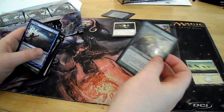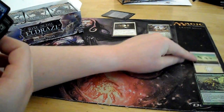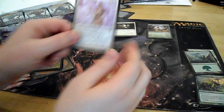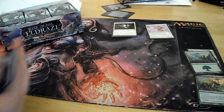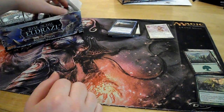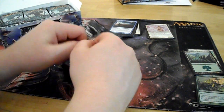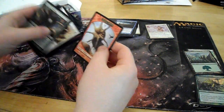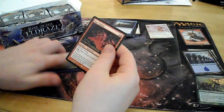Foil — it's the Daggerback Basilisk. Just a common. Junk card, land, Umbra Mystic. Token, land, Rage Nimbus.